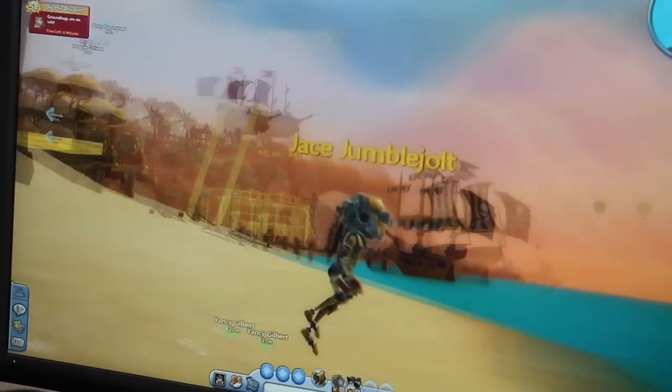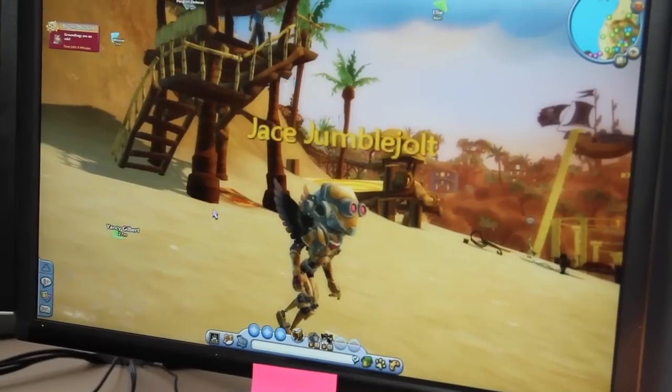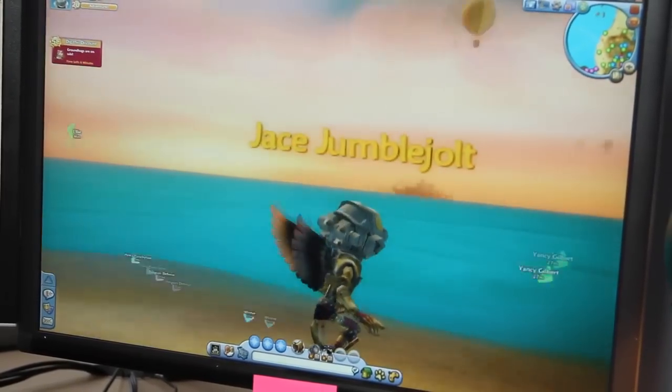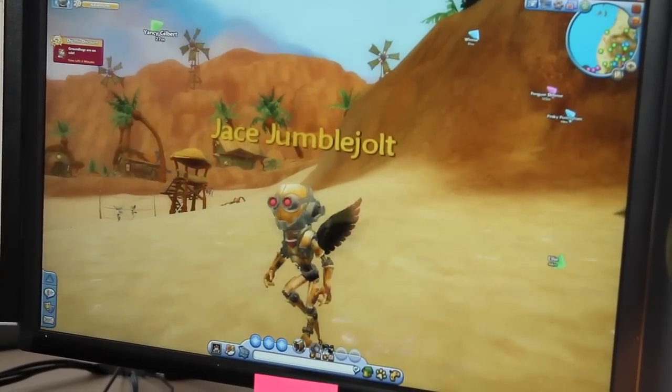Here I am, Jace Jumblejolt, rocking my Clockwork outfit. It is piecemeal, so you can get boots, legs, gloves, etc., and wear them all as you please — mix and match with your hoodies. As you can see, we've got some scrolling gears on the back, some exhaust pipes on the chest, and some really cool vents and goggles going on.